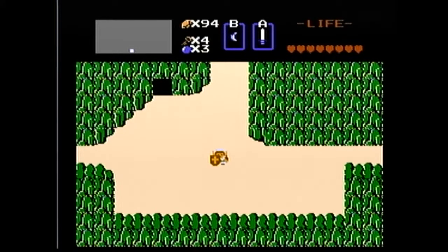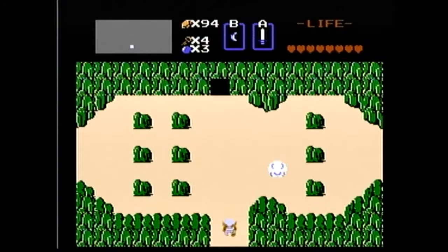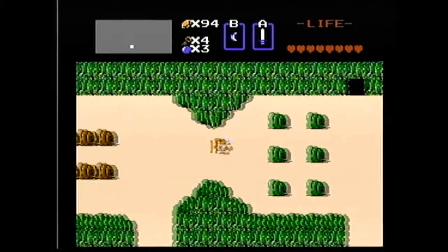Hello, IntonLevel here. Welcome back to Let's Play The Legend of Zelda. Now we're going to pick up where we left off and go on to level 3. See if we can get ourselves a nice dungeon item and a piece of the Triforce — one step closer to putting that thing back together.